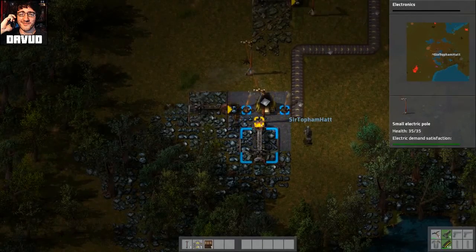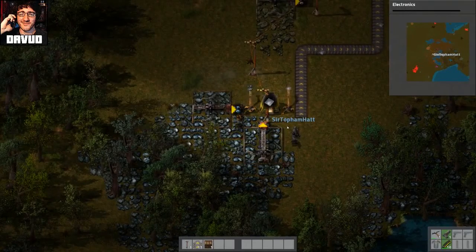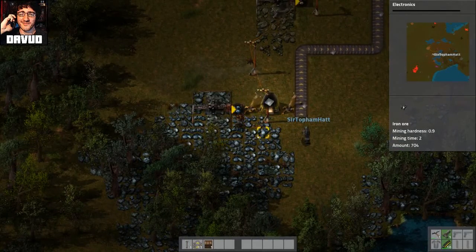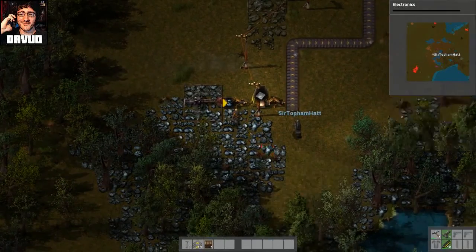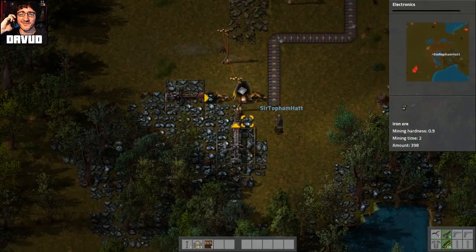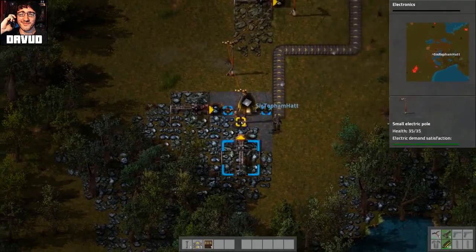That one? A little bit too close. Oh no, I fucked up already. That's all right. A little bit too close, huh? Yeah. So you want one space? One space, yeah. And then you put a chest here, and then put an inserter where this power pole is, so you have to move the power pole.